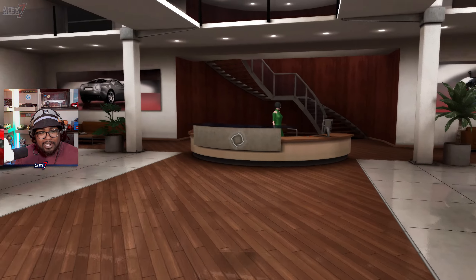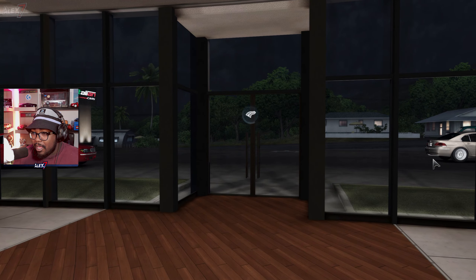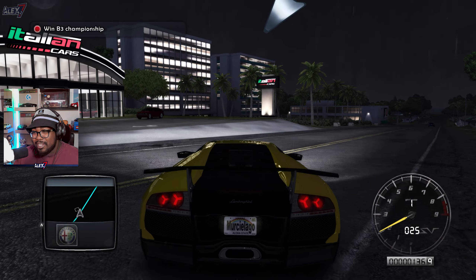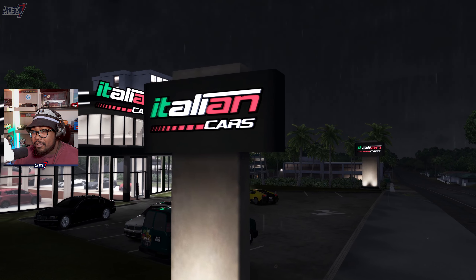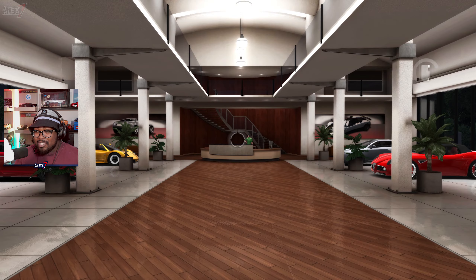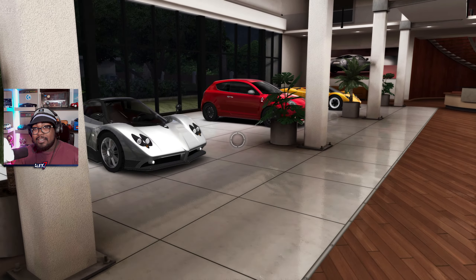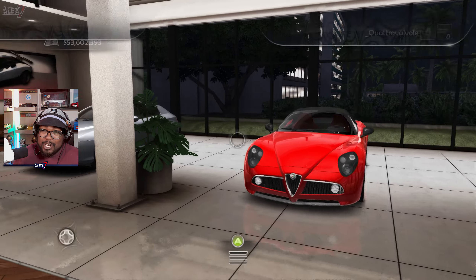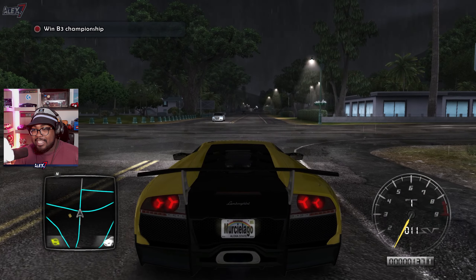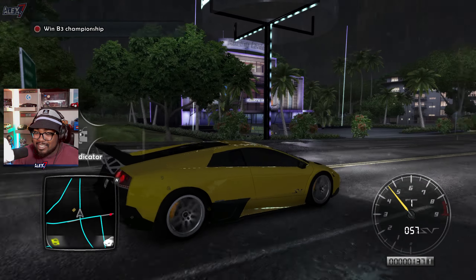First up: server-side dealerships. The first thing you'll see is the Zondas on the right and left of you, and you also have the Alfa Romeos — nothing too unexpected so far. But if you leave and rejoin the dealership, the area the cars were in has actually changed around. The cars are swapped around — this is different and pretty cool. You can even have exclusive cars added to the dealerships. This adds a ton of replayability and new interesting features that were never added to TDU2 before.